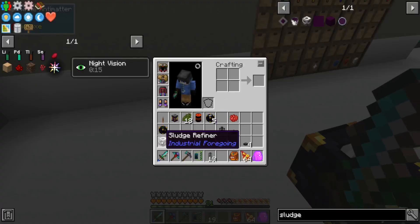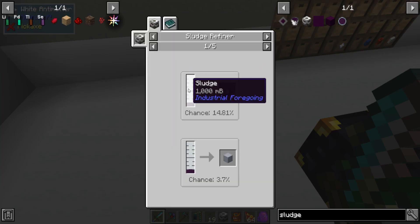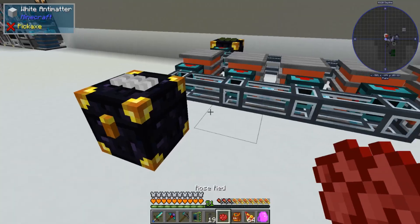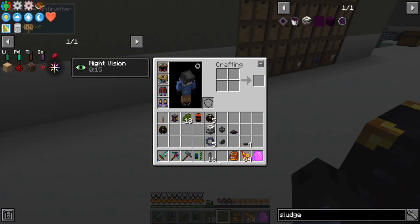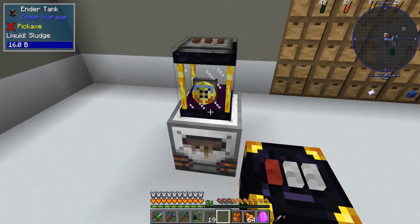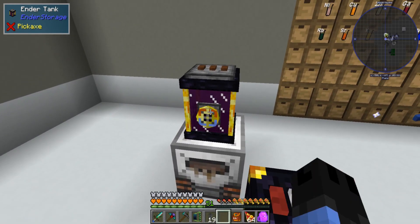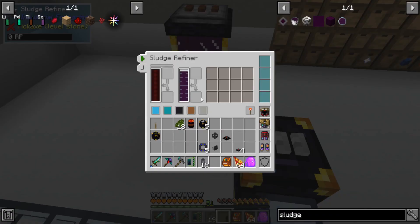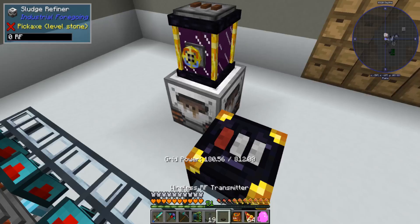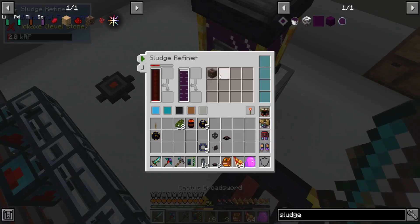Now we need to set up a sludge refinery — it's a pretty simple recipe. This is what's going to turn your sludge into resources. There's no other good use for sludge. I'm just going to drop the tank on top of it. If you see this blue and orange, that's input and output mode. If you right-click it, it'll switch to orange on top, which means it'll push liquids into the block — an easy way to get it going without using a transfer node.